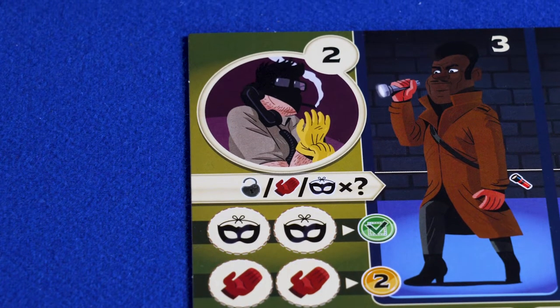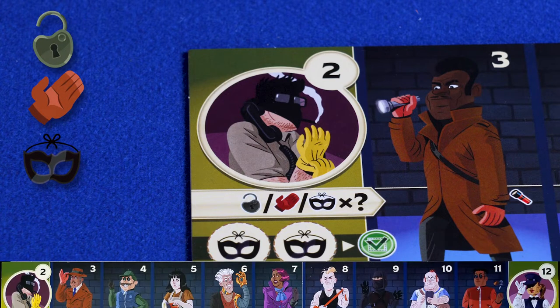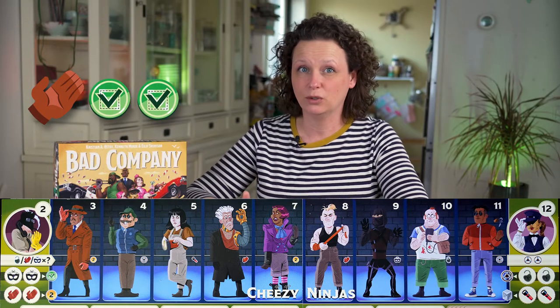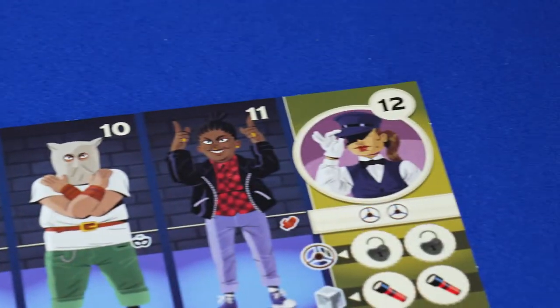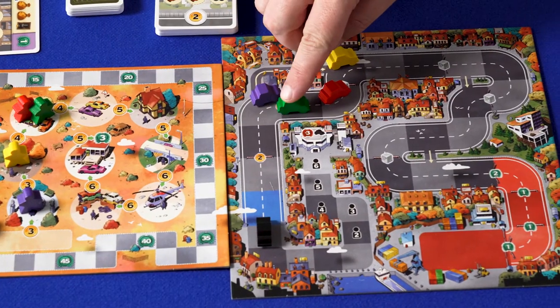There are two special gang members: number two and twelve. Number two, the fixer, lets you choose lock, hand, or mask. Count how many of that icon are visible among your gang members and place that number of tokens on the chosen icons on heists or tasks. Any extra tokens are lost. Number twelve, the chauffeur, lets you drive away — move your car two spaces on the road.